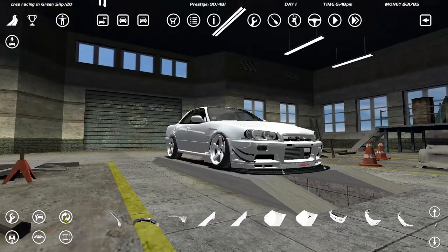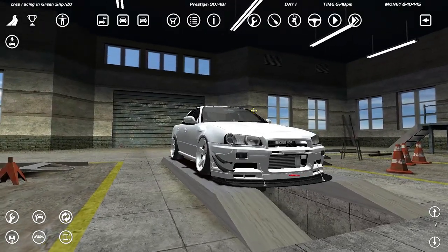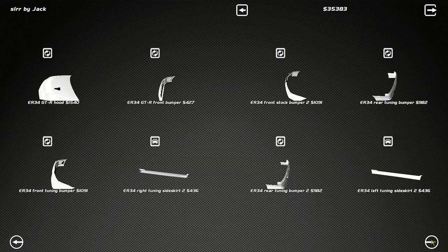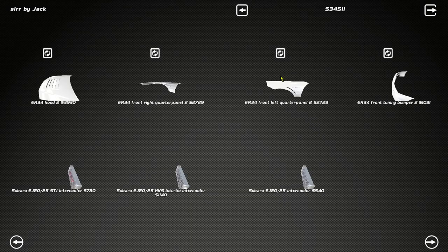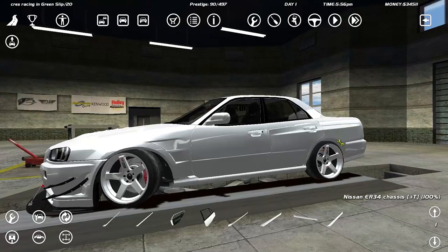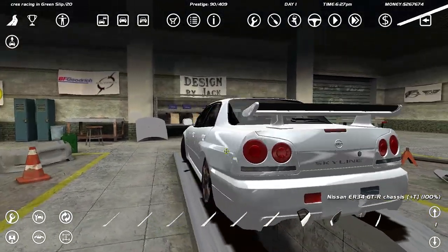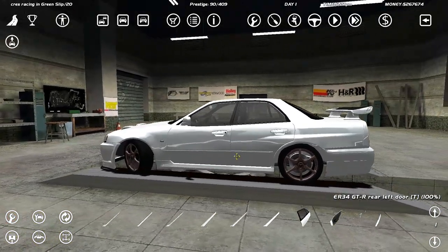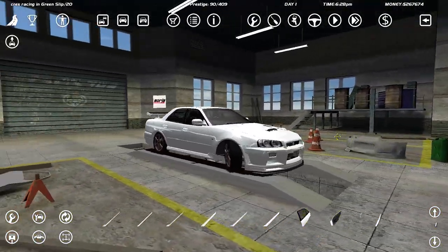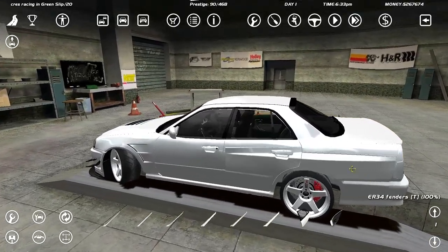Oh my god, so mean! Honestly, this does not look like a drift car — I'm getting time attack vibes. It appears I shall be going wide fender on this car. It looks a bit funky. So this actually has a different chassis — it's not an add-on, it's a whole different chassis. That's not epic at all. This looks a bit weird, so we're going to have to go with these custom wide fenders.